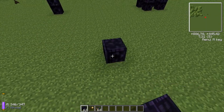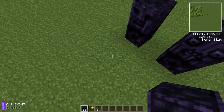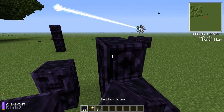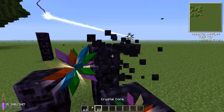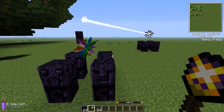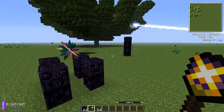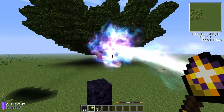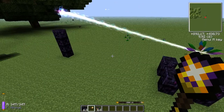One thing that is also good to know is that you can use more than one crystal core to move a node. So soon this node will be moved by two crystal cores.